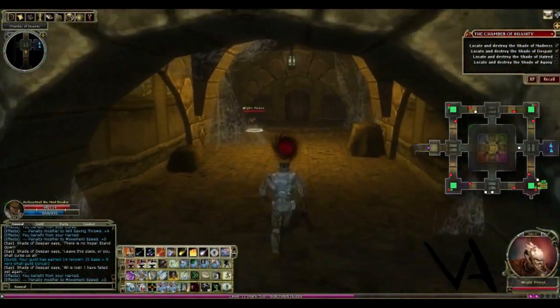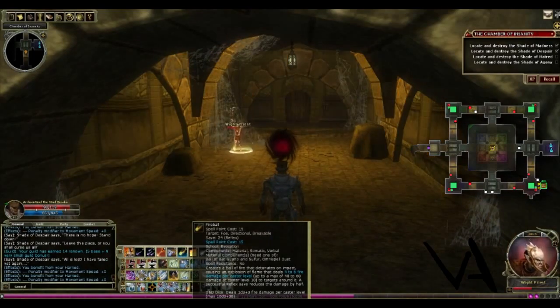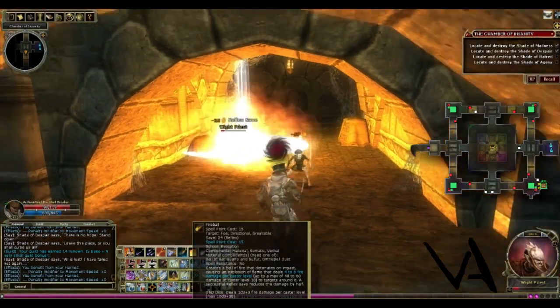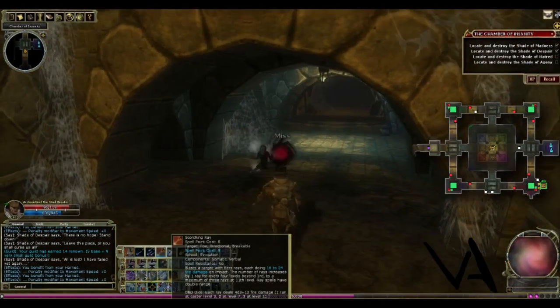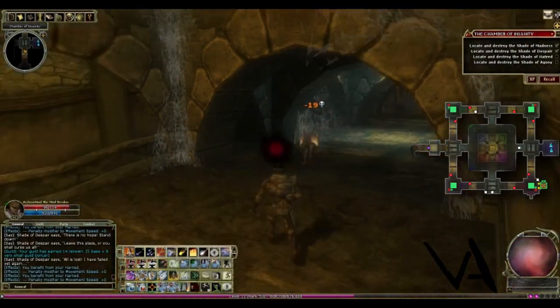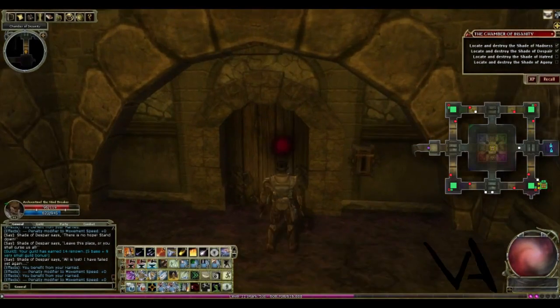That spell I just used is called Fireball and it's one of my favorite spells as a wizard. It does an AoE effect hitting multiple targets. Keep that in mind if you're a wizard in this game and you get the spell Fireball, because it's very good as both an AoE spell and single target as well — it's quite powerful.